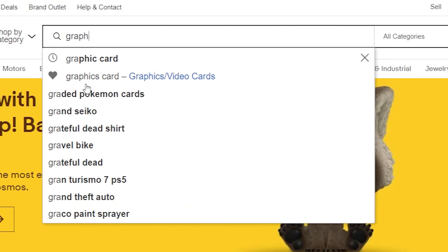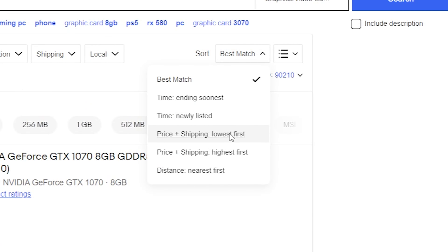Let's say hypothetically you only had $5 and you need a graphics card. You go to eBay, sort by cheapest, and this is what you get.